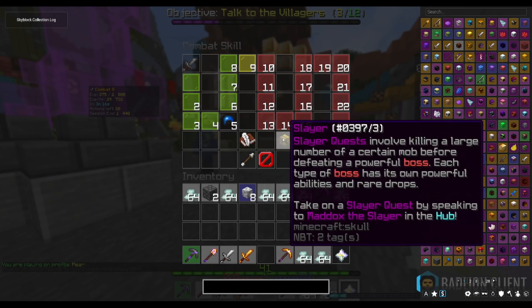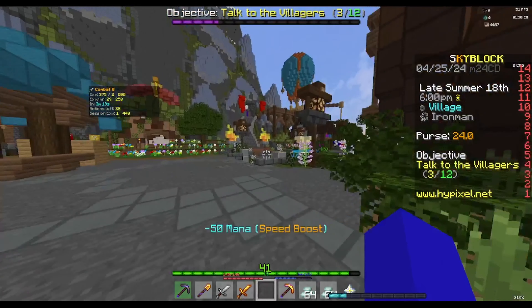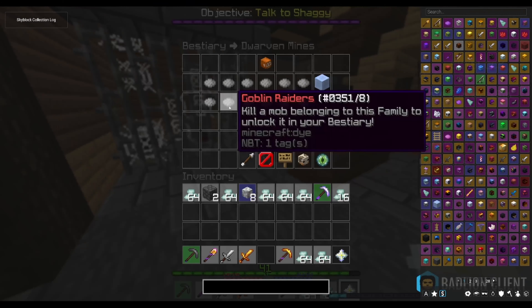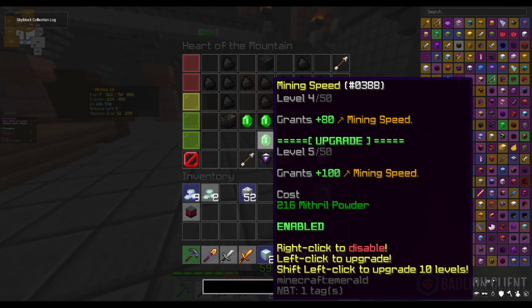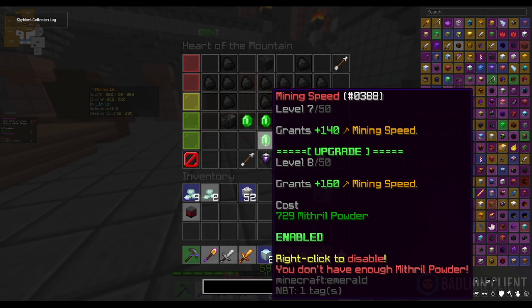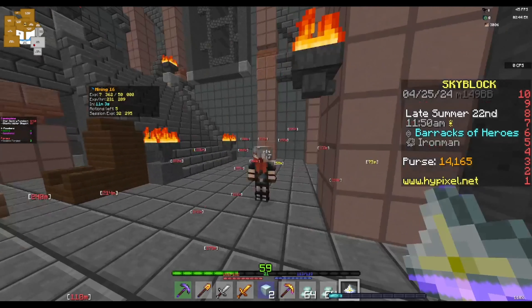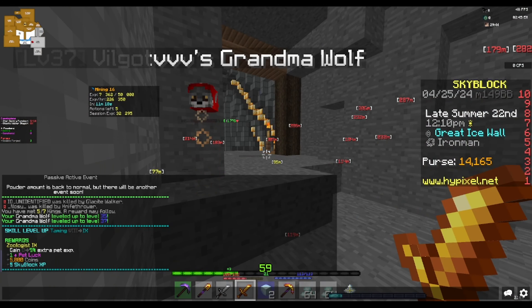I think the reason I'm not getting any drops from the ice walkers is because I haven't unlocked the bestiary. So I'm gonna go talk to whoever his name is, really quick. And now we got bestiary — let's go! I want to get mining speed because it takes way too long to mine. Mining speed 7.